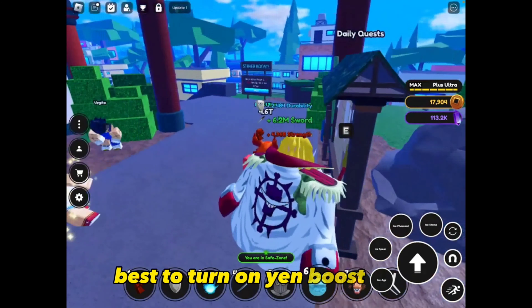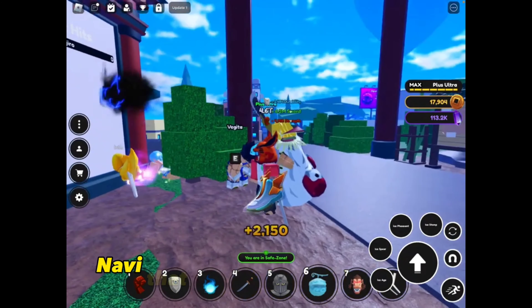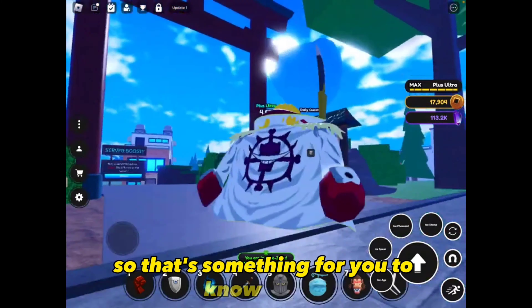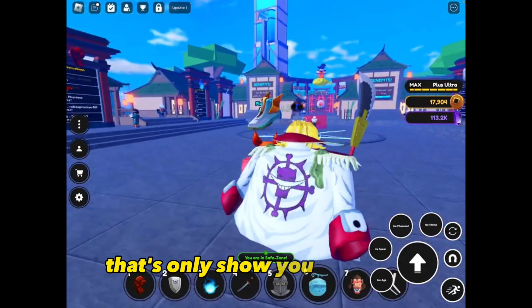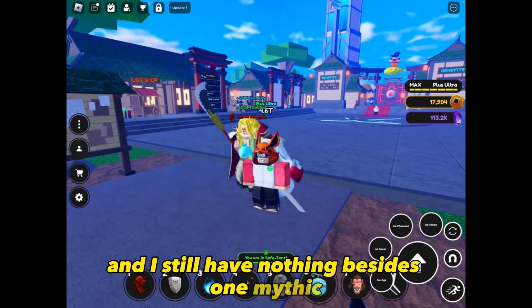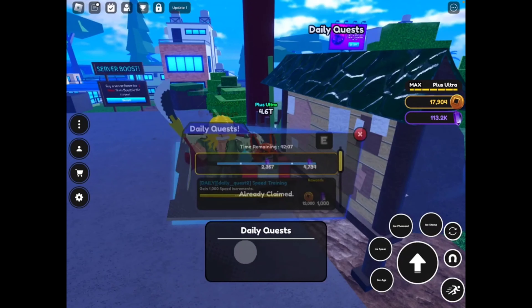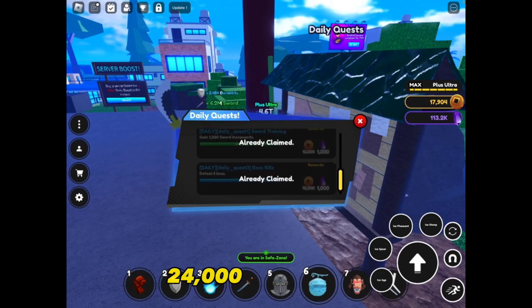Best to turn on yen boost. Also, the character Navi — while you're AFK — she gives you yen, so that's something to keep in mind. Anyway, turn on the boost, do your daily quest, and claim it.